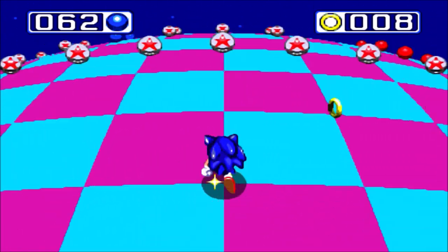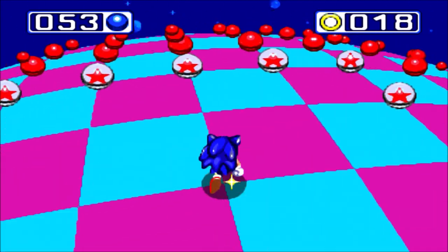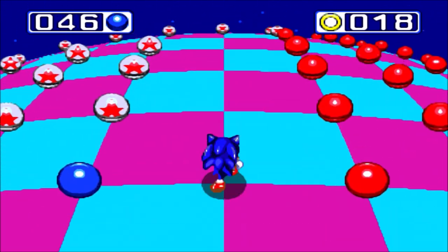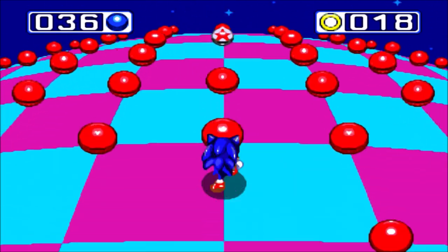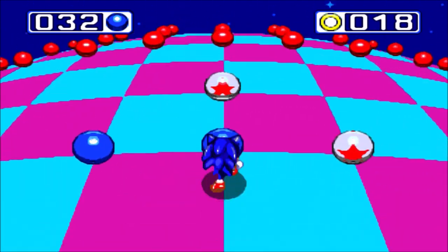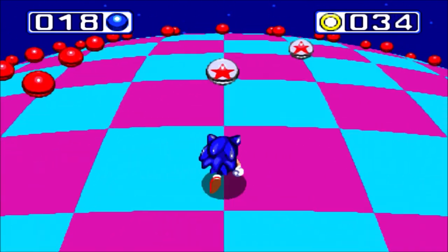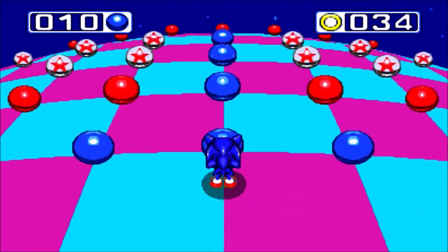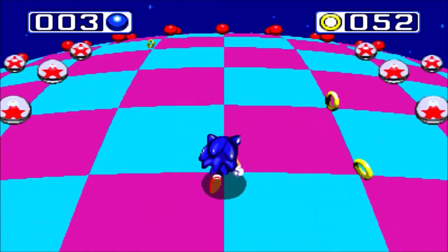This is my least favourite special stage in Sonic & Knuckles. Basically, you have to make use of the bumpers. Given how bumpers work, there's only a short delay — a bit of knockback and then you're immediately moving forward. You need the bumpers to get those two spheres; that's how this whole thing works. It's not easy at all. I can easily be thrown off, especially when Sonic is going at high speed. This area near the end is the real clincher — there are only two or three spheres left and I really mess up here.